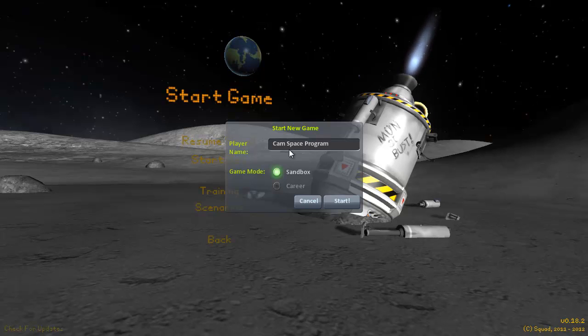Hey guys, this is Chem94509 and this is an episode of a game that I've absolutely fallen in love with called Kerbal Space Program. It's an indie game made by a company called Squad. I'll set up a link to the game in the description below. Today I'm going to go through some basics of the game so the things I do in the future make at least some amount of sense.